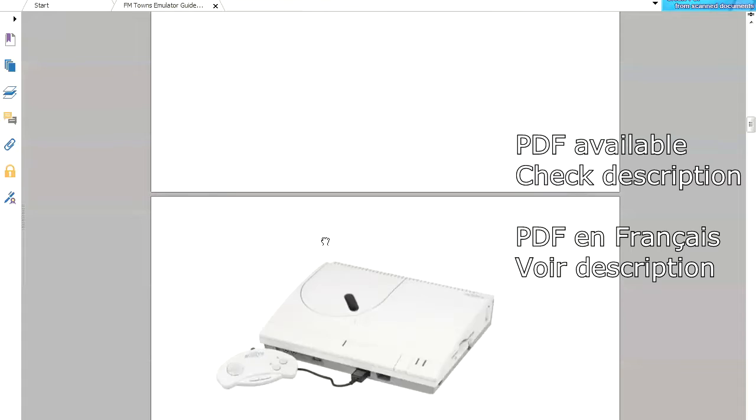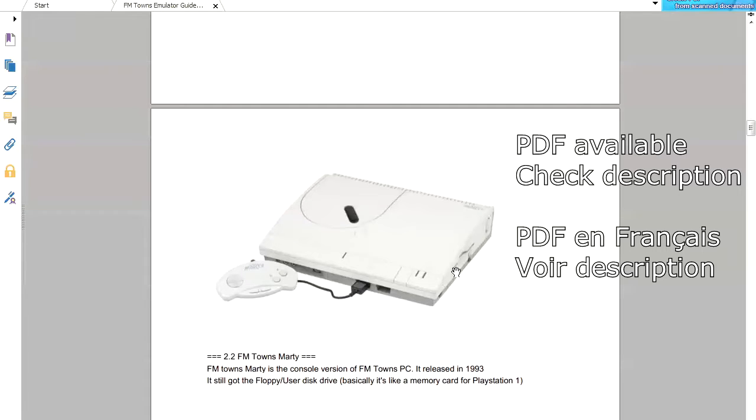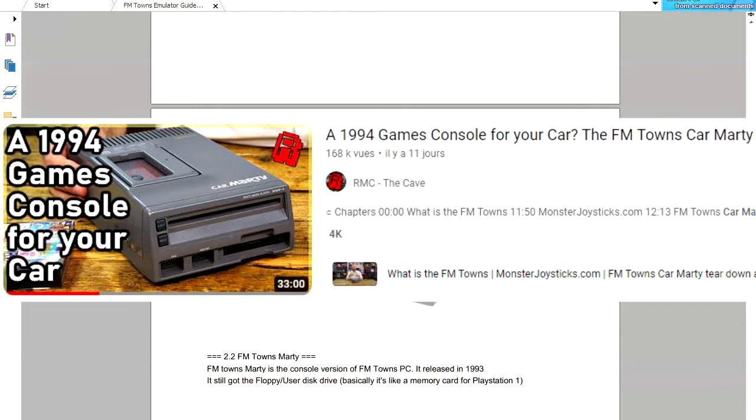This is the computer version, and now this is the Towns Marty version, which is like a console. It released in 1993. You can see there is still the floppy disk here, and a disc player, and I don't think it has a hard drive. It still has the two ports for the mouse and the gamepad. It's very important that you understand the machine because when we emulate it, you'll know what the floppy disk refers to — it's basically like a memory card for PlayStation 1. Some games are on floppy disks, but we will not talk about them in this video. There is also the Marty version featured in another video, which is very different.